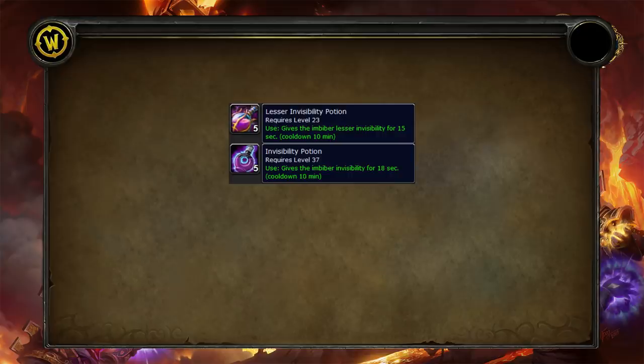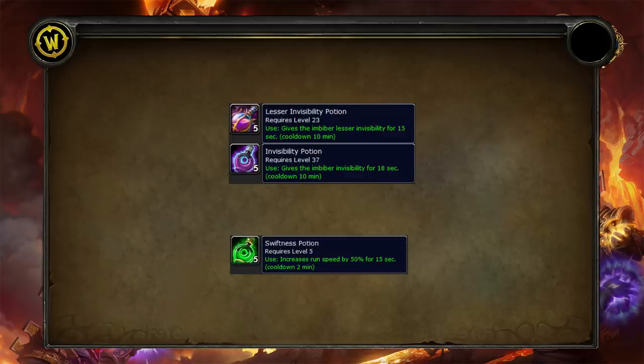The last two are invis potion and swiftness potion. The invis potion can be really good to get an engage — I believe it doesn't share a cooldown with other potions but I'll have to check. The swiftness potion does share a cooldown, so be careful how you use it — it's good for specific cases like smaller-scale combat or escaping late in a fight. Interestingly, the lesser and regular invis potions share a two-minute cooldown between them, but their individual ten-minute cooldowns are separate, so you can rotate between them.